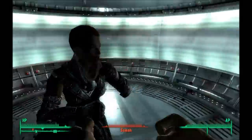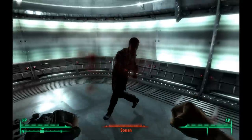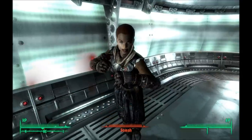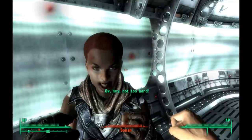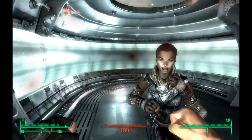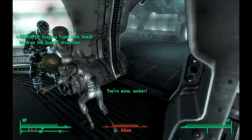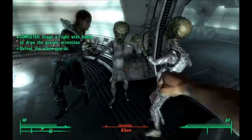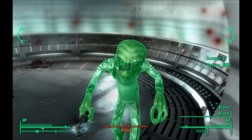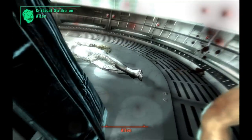Am I supposed to punch her back? I think so — you've pissed off your prison mate, Sasha or whatever. Yeah, hit her, why not. I can't really... punch that bitch with your fists! Oh, here they come. She talks alien — I think she's an alien. That looks pretty hot.